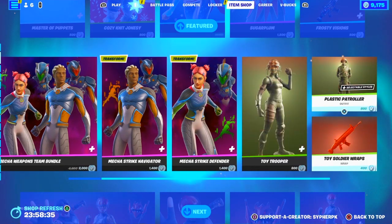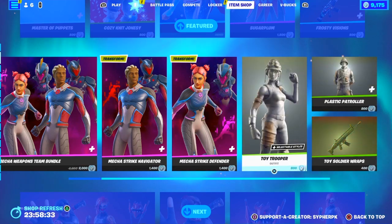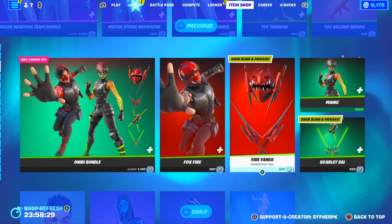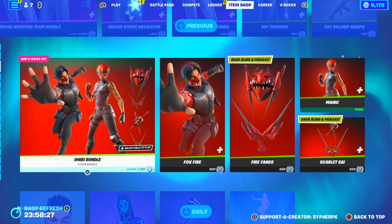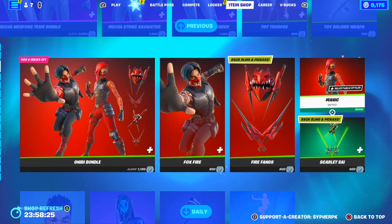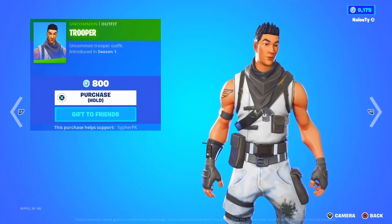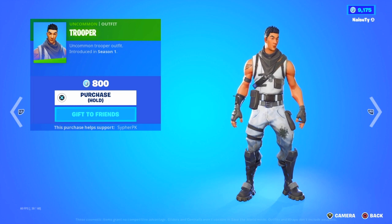Toy Soldier — I remember this was very controversial because people used it as like a pay-to-win item. The Bootleg Cypher bundle is here — get this while you can, it was pretty much Cypher's first main skin. The Manic one is right here. Icon Trooper has returned — pretty good skin.